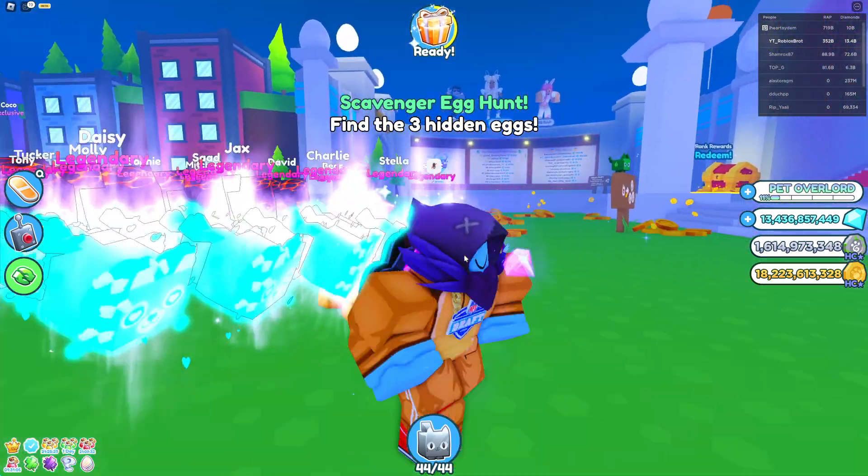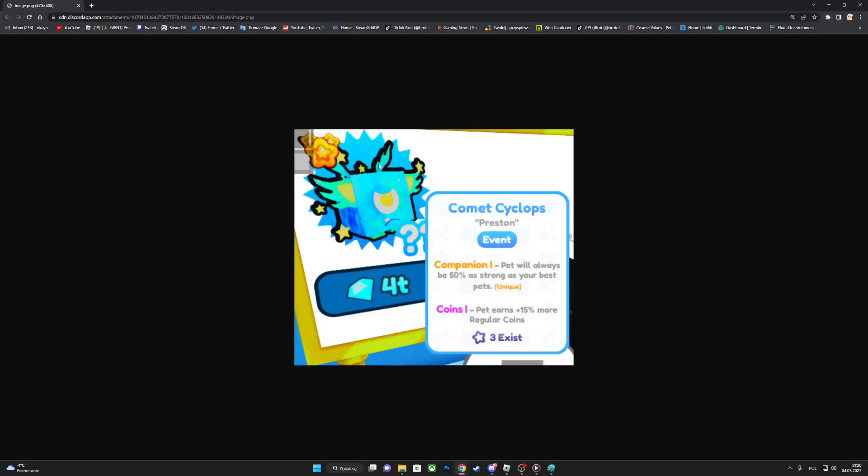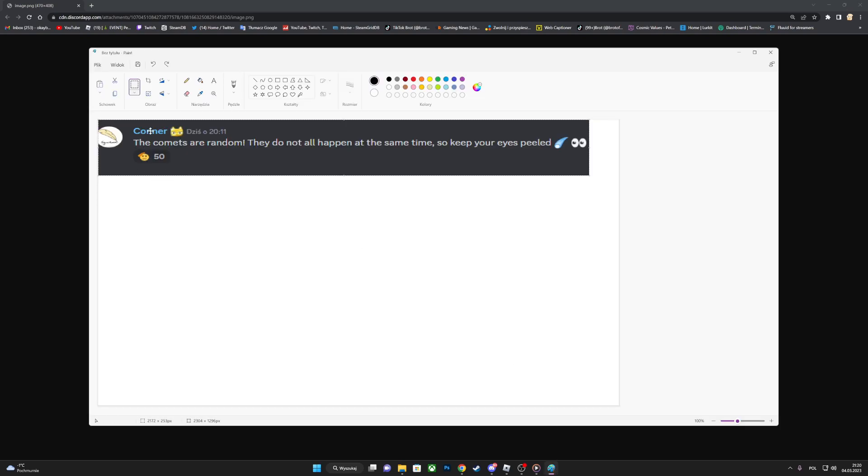As you can see, someone got this Comet Cyclops from the matter event with a companion and is selling it for trillions of gems — so it does work. One of the developers said the comets are random and do not all happen at the same time, so keep your eyes peeled.